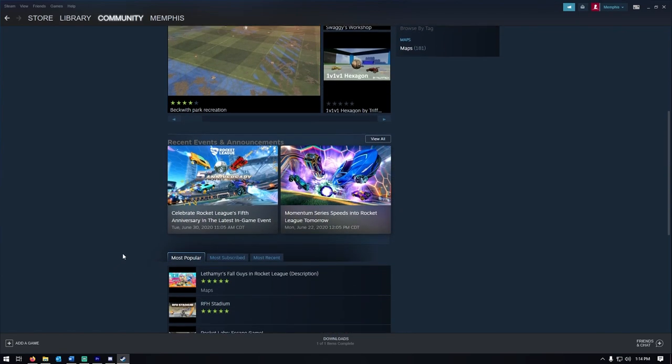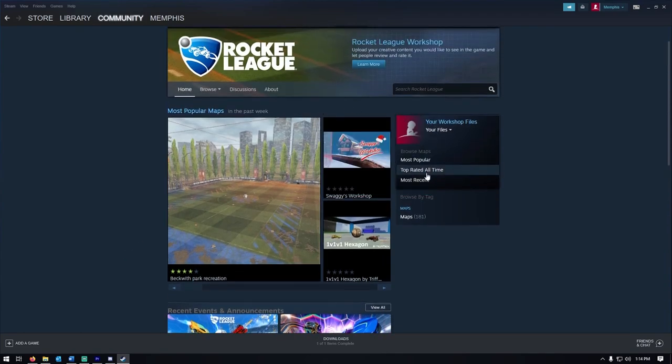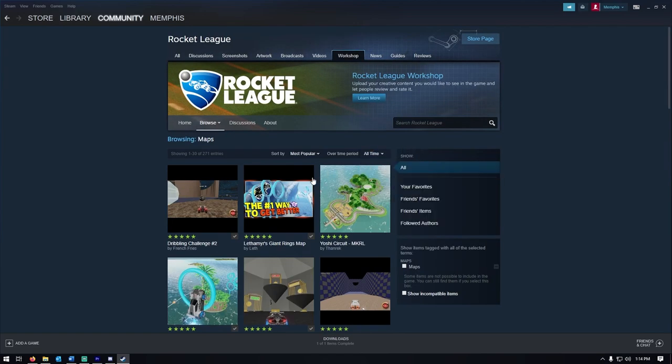You can browse through these maps with three options that you see on the right side of your page. One thing that I would like to note is that there are a lot of options where you can practice your game and improve your skills at the same time. Let's look at the top-rated all-time maps.